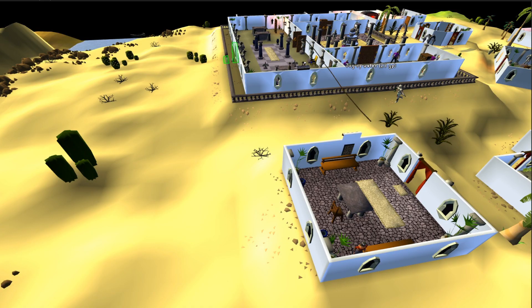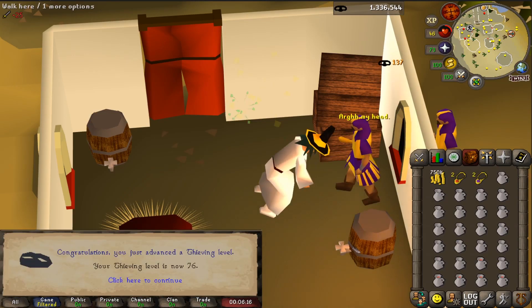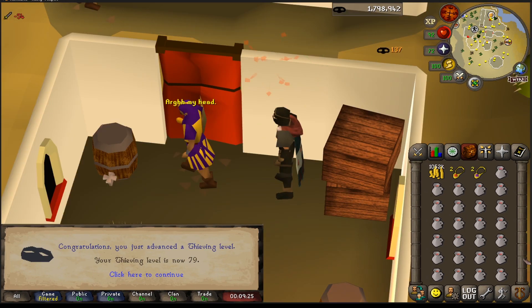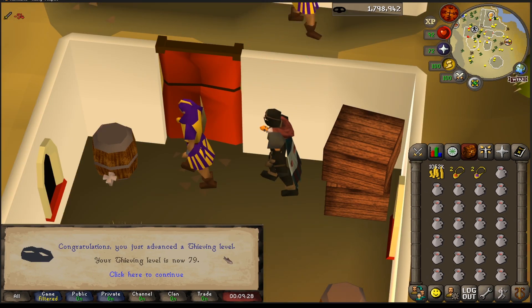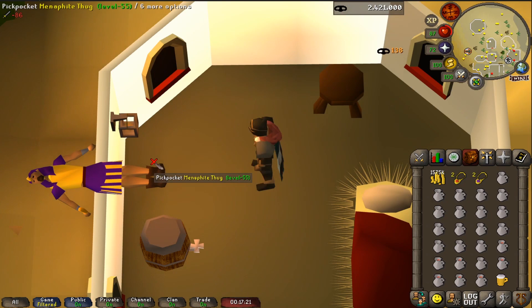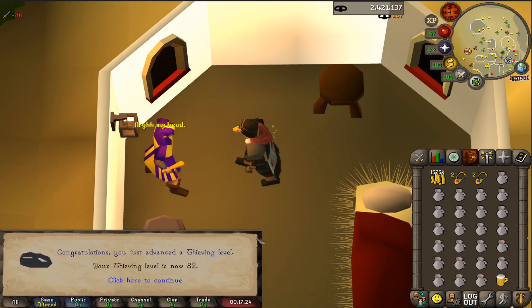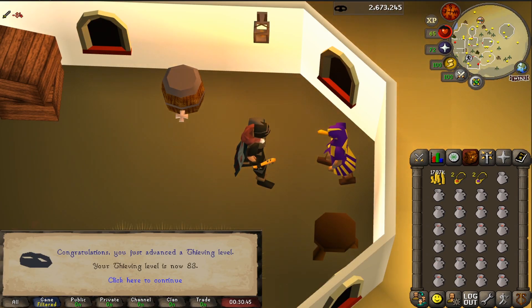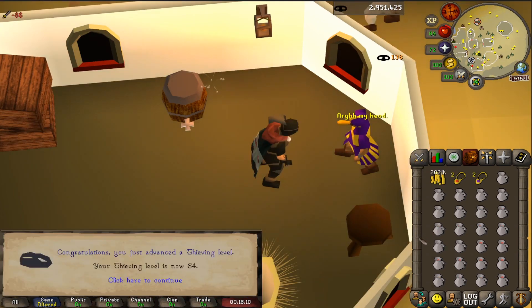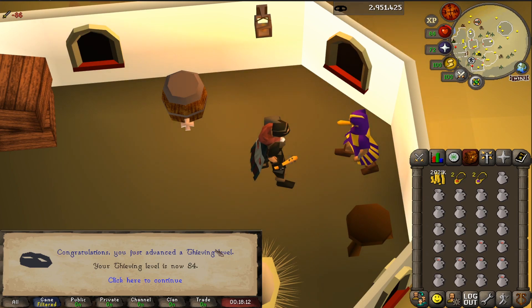I realized that I need 85 thieving for Western Elite Diaries, so now it's time for blackjacking again. We're going to the same old camp and need to club a lot of desert bandits. That is so hard to grind, especially after a long day of doing something else. Two more levels to go. We're just continuing on, bashing this guy. And there it is — 85 thieving!